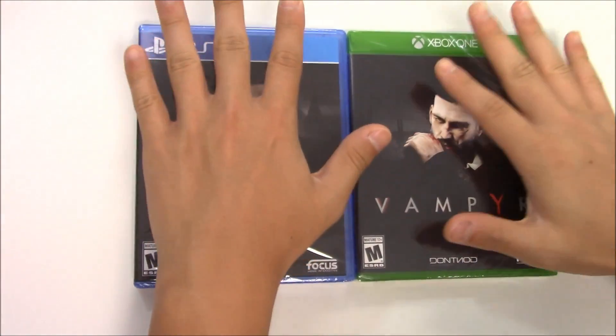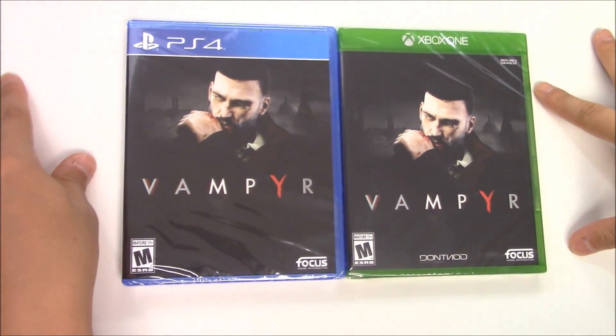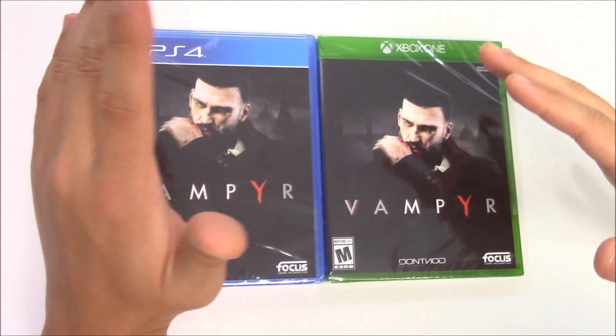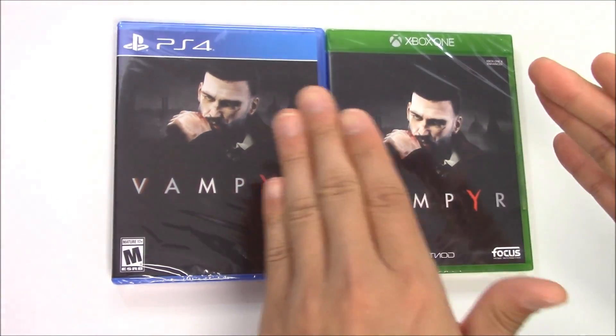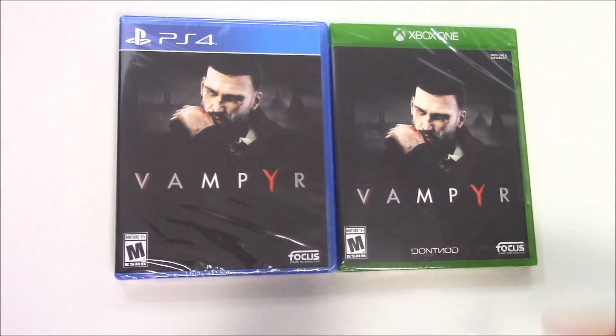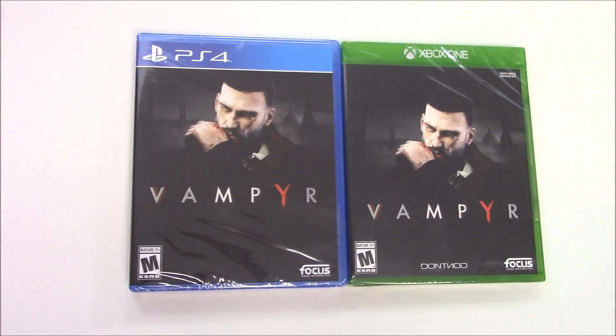We actually did the full-on unboxing for this, but the camera — you see the white in the background — it was a bit yellowish. So we just want to do the front half over again, because that's the cutoff line before the yellow turns white again. So we're just going to do the front and then the synopsis, the usual routine before we get to the cutting, and then you'll see it.